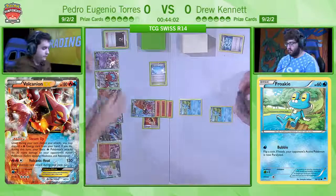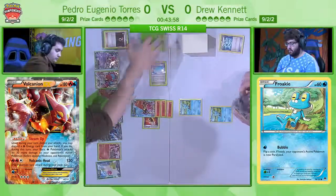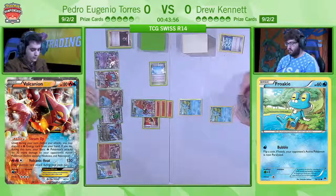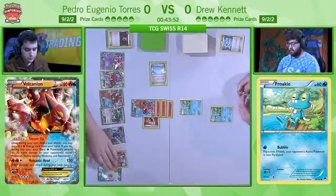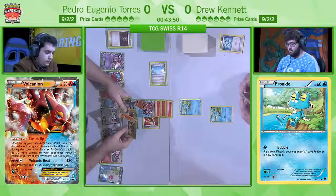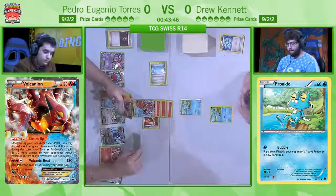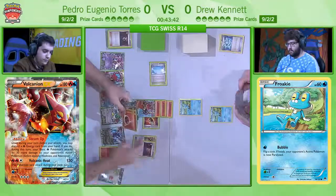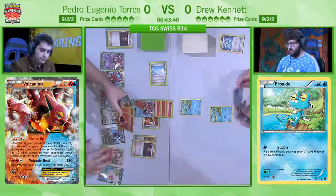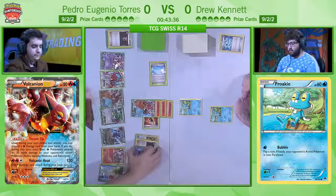This is Pedro's route to winning the game. He's got the Skyfield down, he's filling up his bench — this is how Pedro wins the game. He's got to rush Drew. If this game develops and both decks set up, Drew is going to win this game. He's got a huge advantage with hitting for weakness and with the ability lock. But if Pedro can just keep knocking out Pokémon, keep taking prizes, and Drew never sets up — and you've already said yourself, Nick, that this is a deck that can fail to set up sometimes — that is Pedro's route to victory.